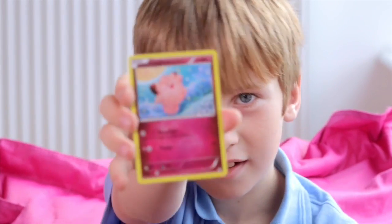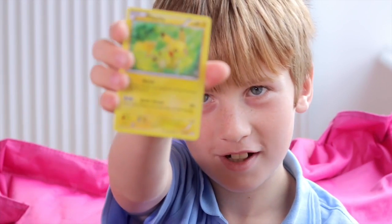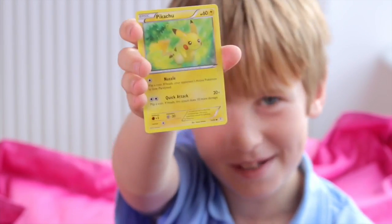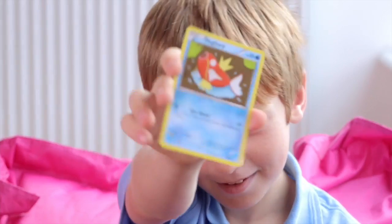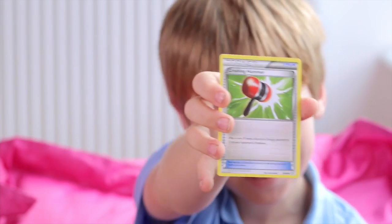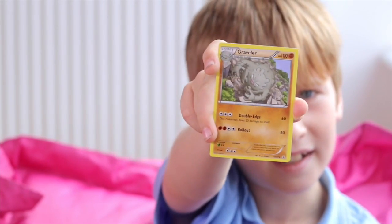We've got a Clefairy — oh, that's adorable, you have to admit. The favourite: Pikachu. Everybody likes a Pikachu, you can't say no to a Pikachu. Metal energy. Another Magikarp. A Crushing Hammer — not really sure what that means. A Graveler with 100 HP — that's pretty good — and some good attacks I think.